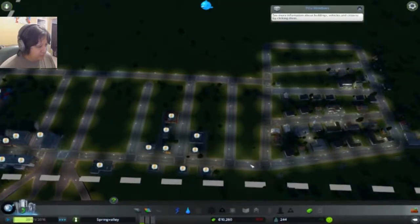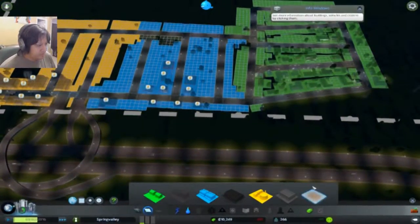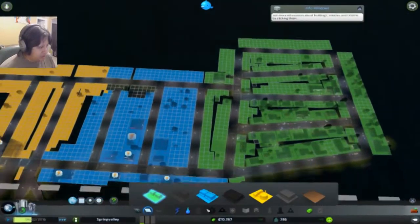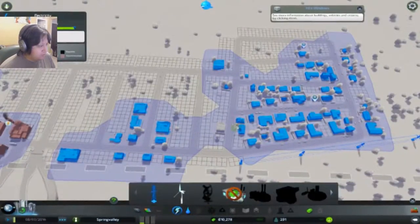If I could get some more people moving in over here — something set up over here. In fact, let's set this one as green. Let's de-zone this first, then zone it back as residential. Hopefully some people will start moving in there. And there we go — now we're seeing it already connect. There we go.